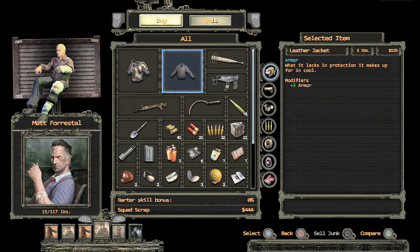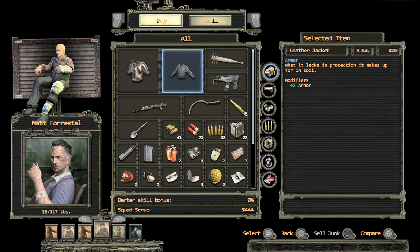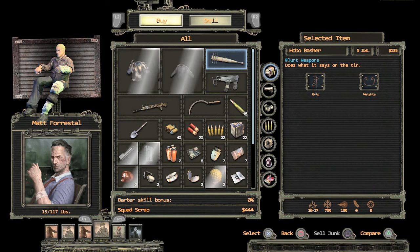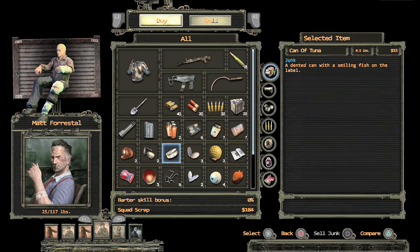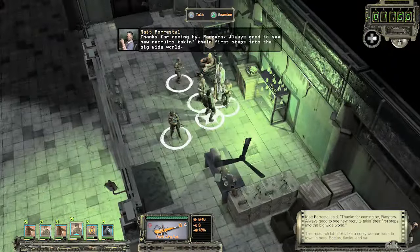Nice. We could buy plus two armor. For who though? Requires five strength. Conductive combat speed, plus three armor - that'd be for Quads, I think. That's 135, that's 125 - that'd be all our money. Let's compare - it's got to be better. Let's do it. Plus two armor for somebody. We'll do that - 184 left. Seems reasonable. Thanks for coming by, Rangers - always good to see new recruits taking their first steps into the big wide world.